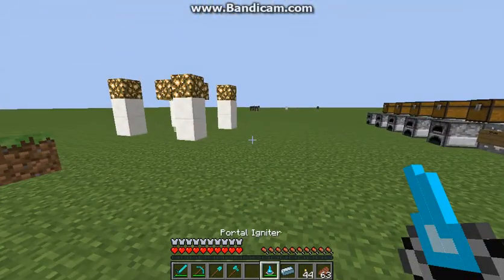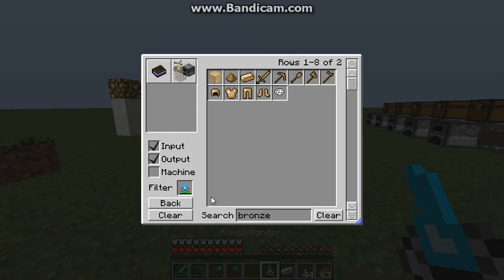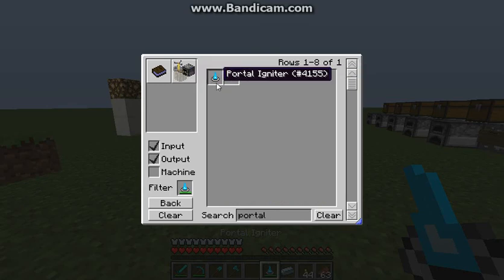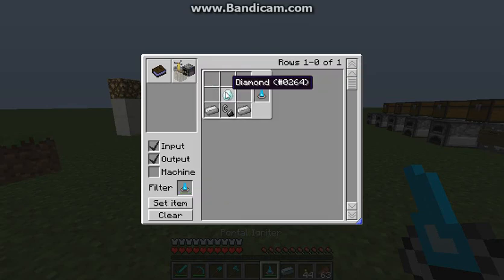One last thing — to craft the portal igniter, you would need a diamond, wooden steel, and two iron.